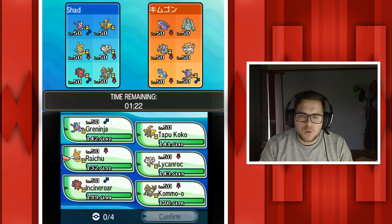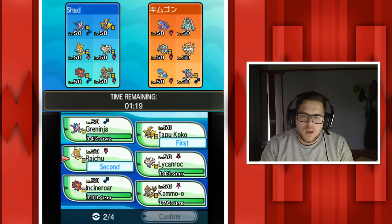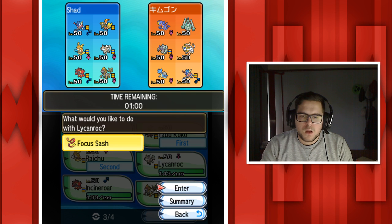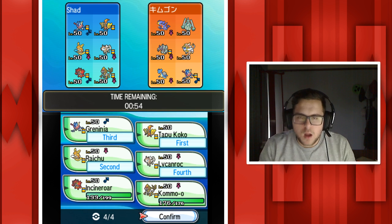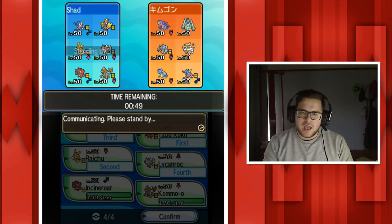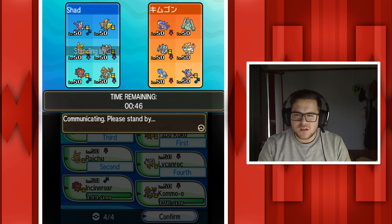I should be alright to just lead with Raichu and Tapu Koko - he doesn't have any Tapu Pokemon to get rid of the electric terrain. The big threat I see is his Garchomp so I need Greninja for that, and I need something to deal with his Golisopod. I'm kind of forcing him to line up here. That Ultra Beast he has is stupidly broken. Plus he has Celesteela - I'm not too worried about Celesteela, I should be able to just destroy it.